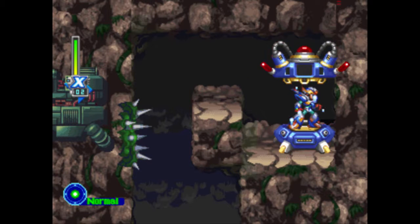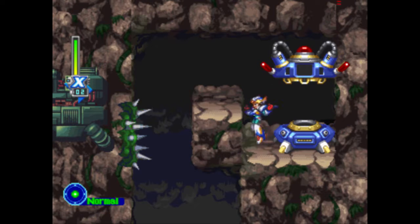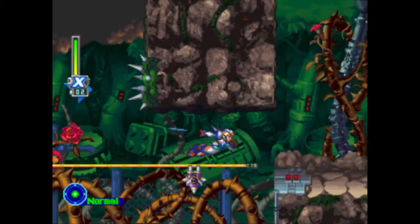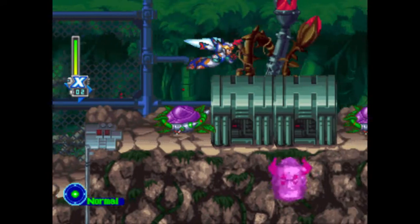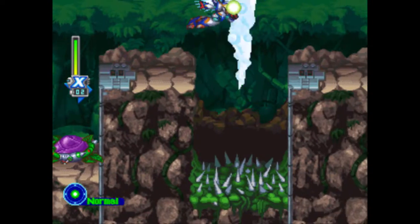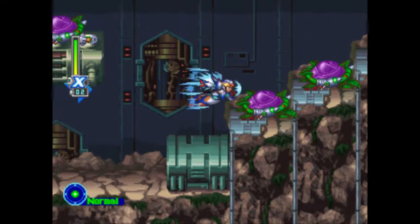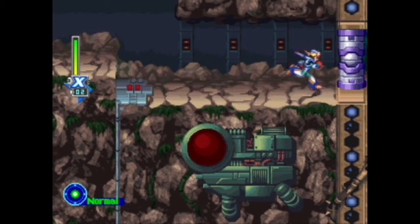To summarize all the armors now that we have all of them: the fourth armor is very much attack-focused, Gaia Armor is very defense, and Falcon Armor is mobility. The Gaia Armor also has extreme damage output, but I'll show that off when I actually end up using it later this part. We're only seeing the Gaia Armor this part because it is not that good compared to the Falcon Armor or fourth armor. I'd say it's the worst armor in the game, really.